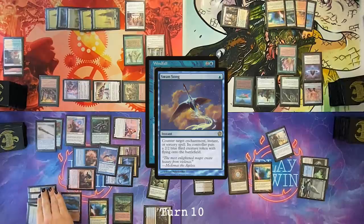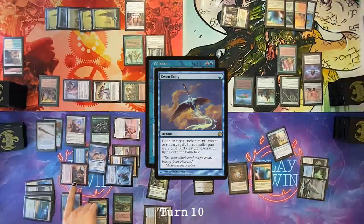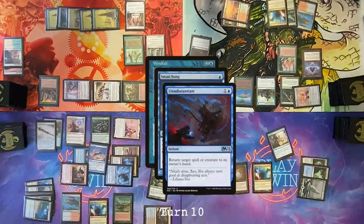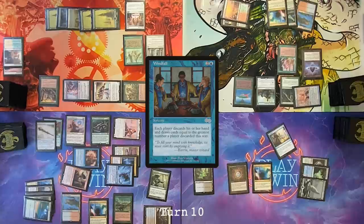I will cast a Swan Song, hold priority. I didn't leave enough Wizards untapped. Those are the kind of stupid mistakes where if I would have played this deck a couple of times before, I would have realized I didn't attack with my Wizards — I could double Swan Song. Return it to your hand. Swan Song is returned to my hand. Windfall on the stack — I can't cast any more spells. So we all discard our hands and the most is six.